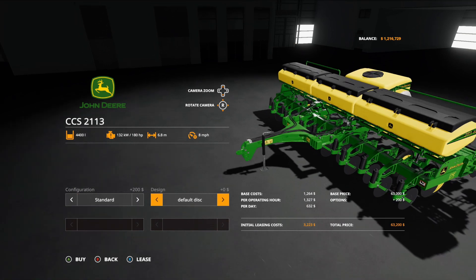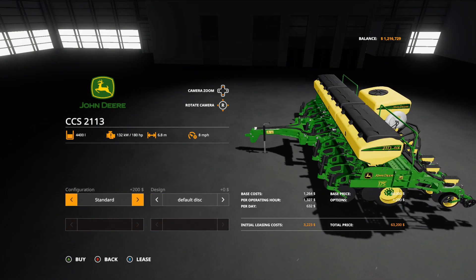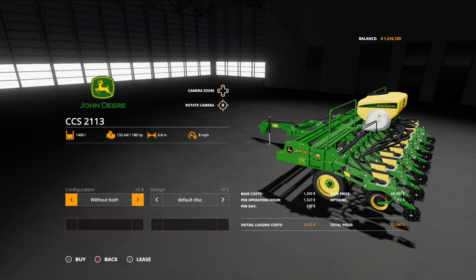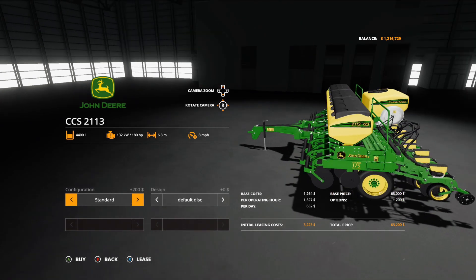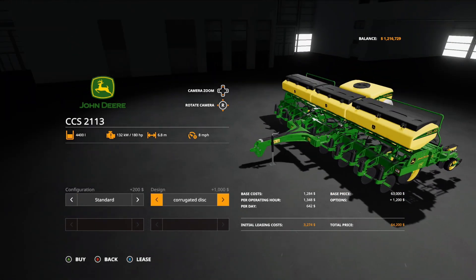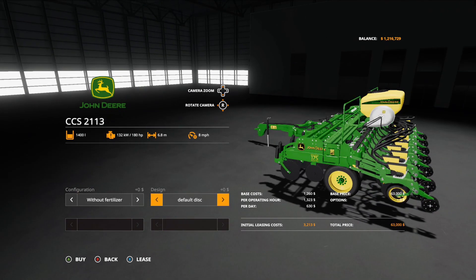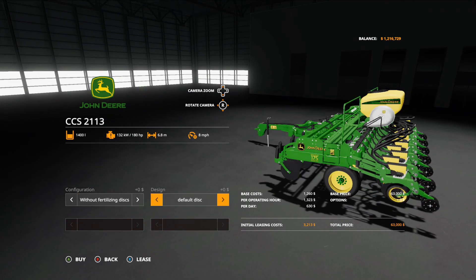We got configurations. We got standard, without fertilizer which brings it down to 1,400 liters, without fertilizer discs, without both, and then back to standard. Design options: we got default disc, corrugated disc, and then back to default. It does not look like the designs change visually. So that is the John Deere CCS2113.